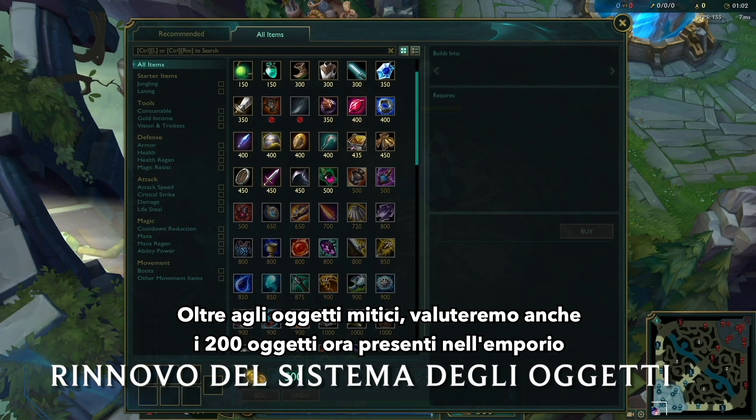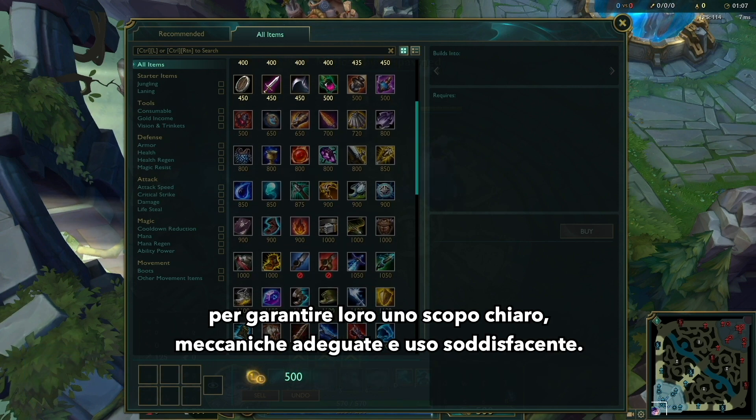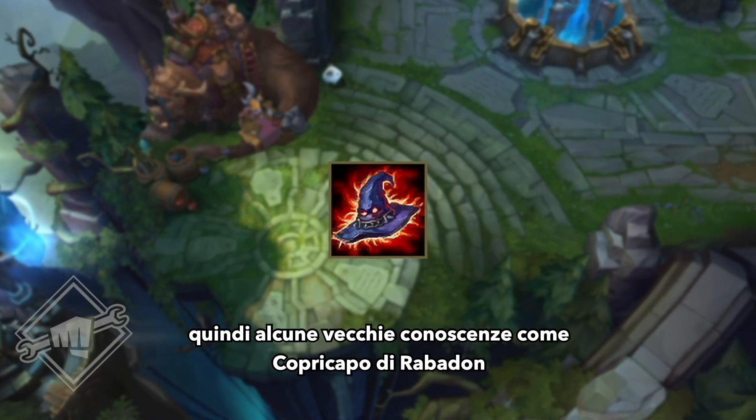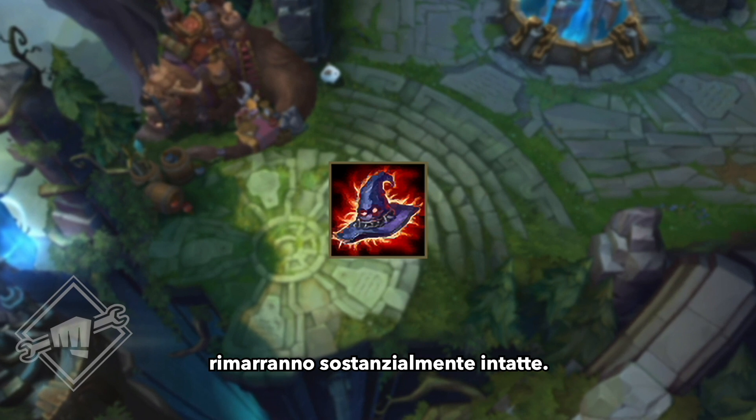Beyond Mythics, we're also assessing all 200 items in the current shop to ensure that they have a clear purpose, healthy gameplay, and are satisfying to use. For a lot of League items, they already hit this bar, so you can expect some classic items, like Rabadon's Deathcap, to remain nearly unchanged.